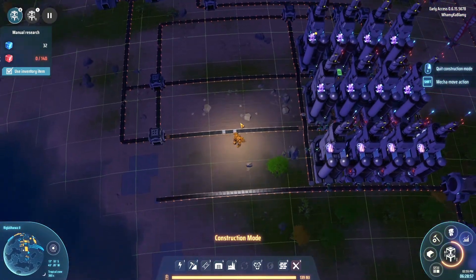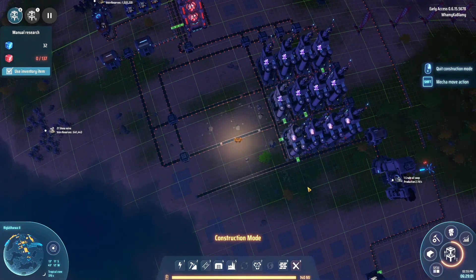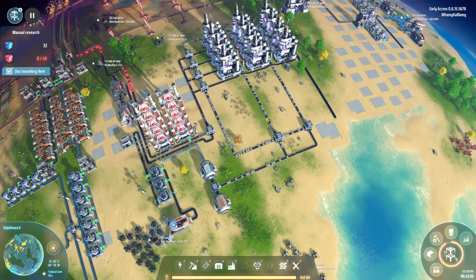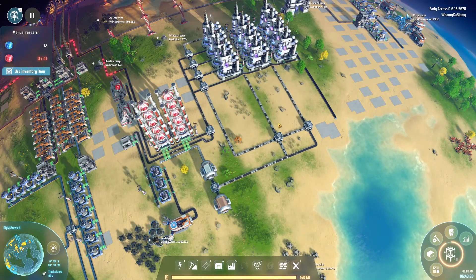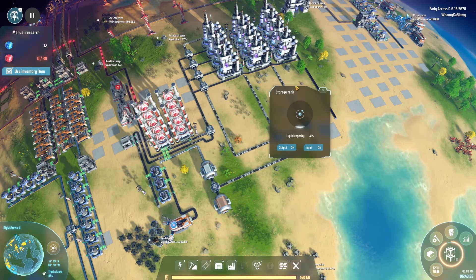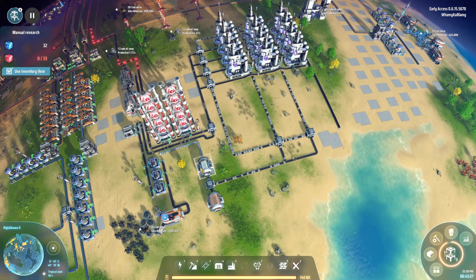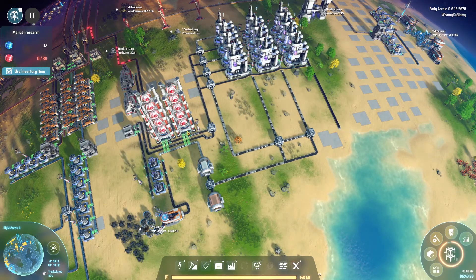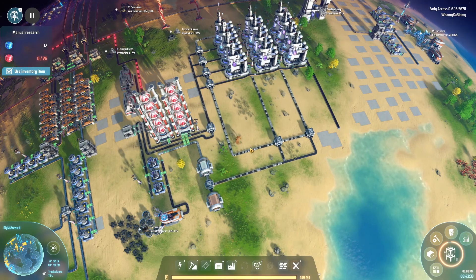Now we just need to wait for this to ramp up. We are producing absolutely tons of hydrogen now — we've got a steady overflow into here, and the refined oil is gradually going down. That's a good sign; we want that to be the case. We don't want this backing up, because if that backs up, we end up with everything backing up — it's all a fuster cluck. You can always put a filter here for the refined oil if that's something you're worried about.